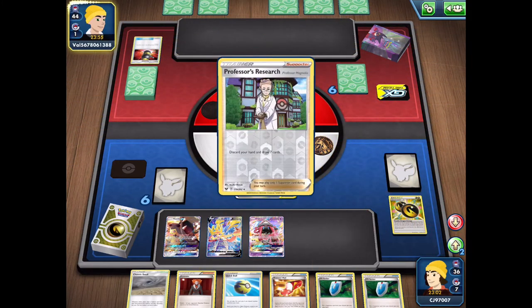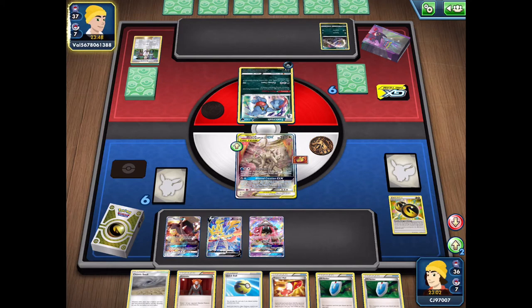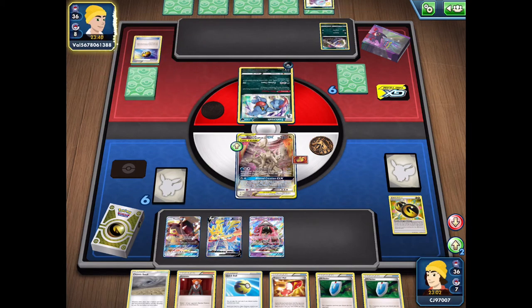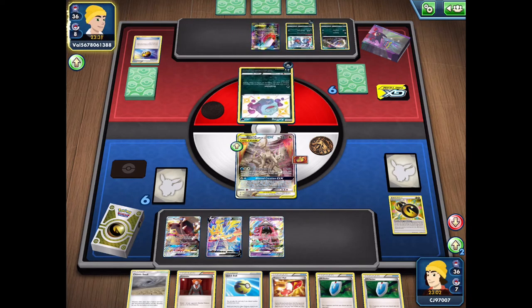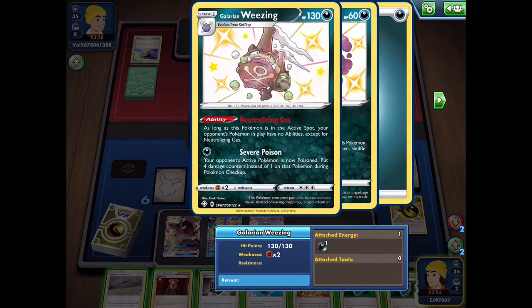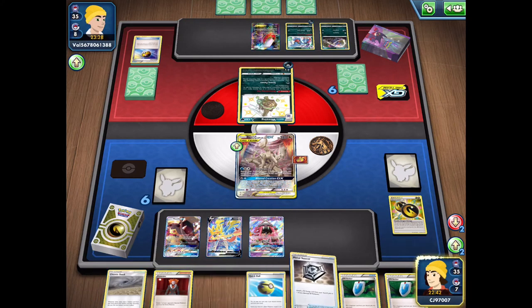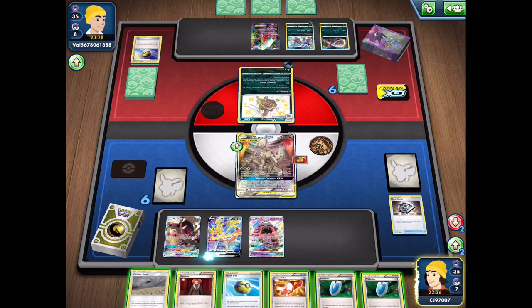The Enhanced Hammer comes out right away getting rid of our energy. My opponent evolves into Croagunk and uses Professor's Research - a heavy poison deck it seems. A Level Ball grabs Koffing, the shiny one, so I'm guessing it's going to be Weezing which shuts down abilities and poisons. Weezing moves to the active spot, turning off all abilities on our side, so unfortunately no access to Intrepid Sword. We do have Metal Saucer to put some energy onto Zacian.